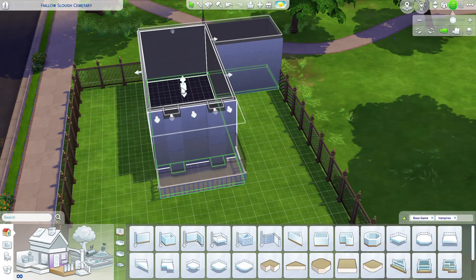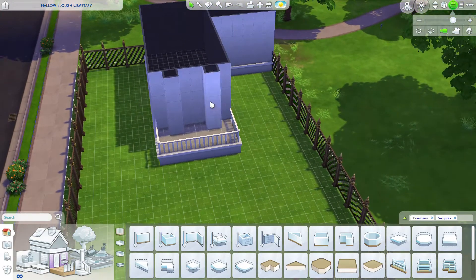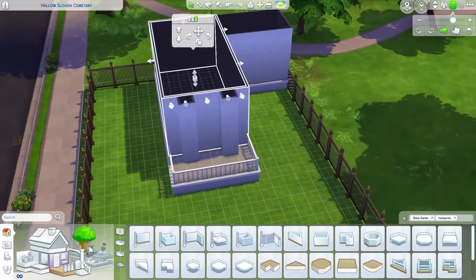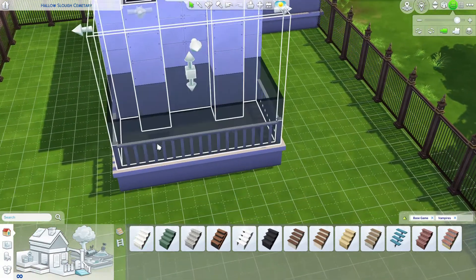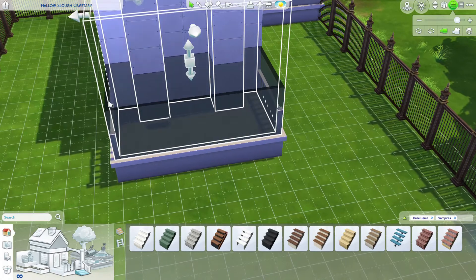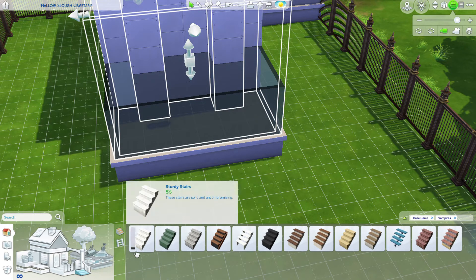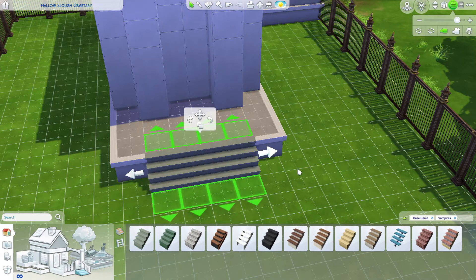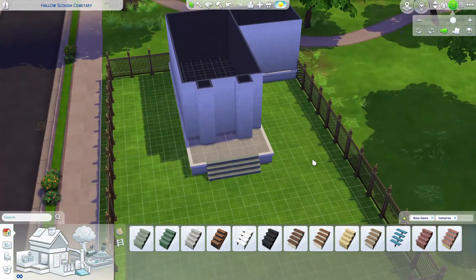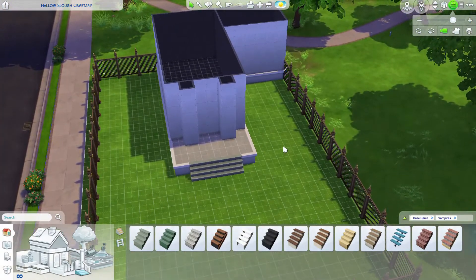Now I need to create a foundation by raising the elevation of the building. Next, we'll need to remove the fence section — you can do that by double clicking on the wall and it'll say remove fence, which is easier than deleting it segment by segment. Now we can add our staircase. I went with the sturdy steps option — it has a nice dark concrete color which I think will match the color tone I'm going for. I made it four squares wide.